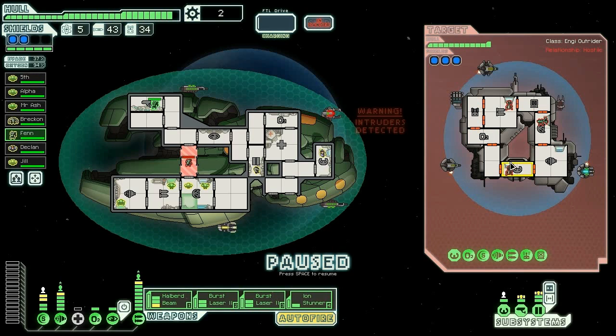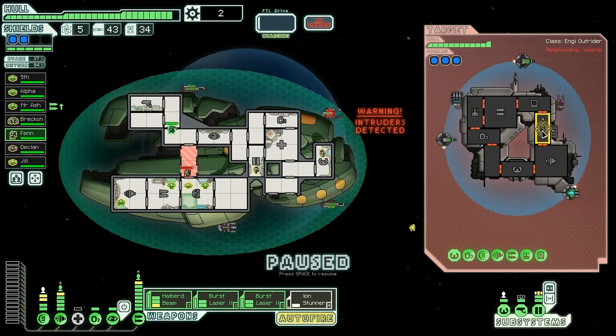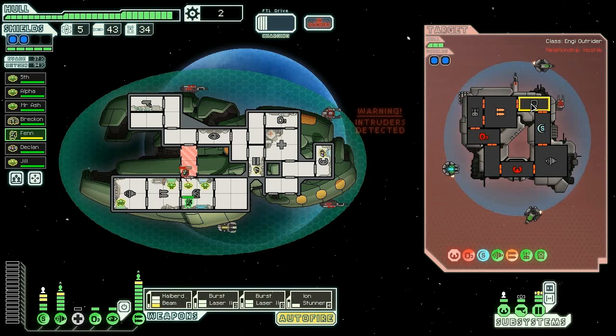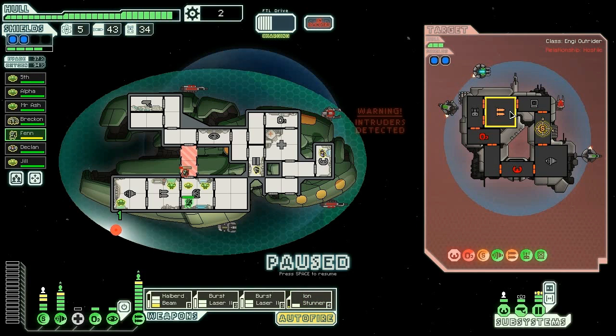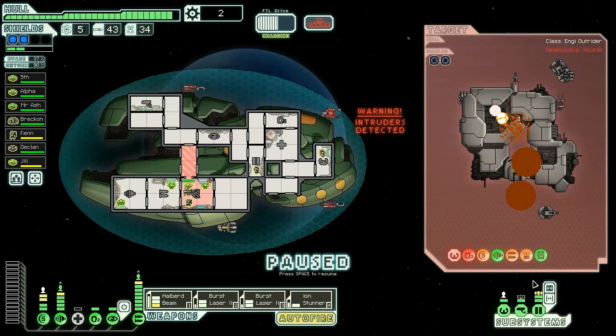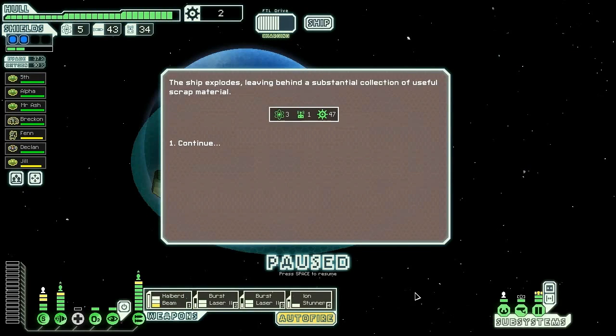Ion stunner — that's a number two drone. We're going to ion stunner to distract him, then burst laser, then halberd beam through these four rooms. That will make you think twice about attacking me again. Ion stunner again, burst lasers again — this time at the weapons and the drones. They're dead, you're dead, and our guys are going to die because they have no air. 47 scrap.